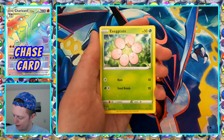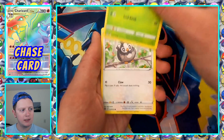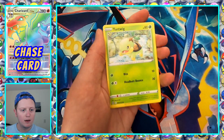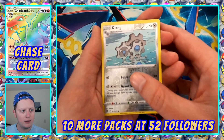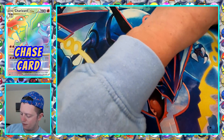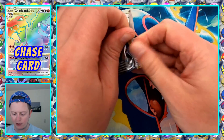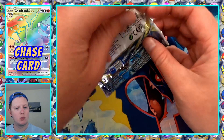Probopass. The back is black which is cool. Exeggcute. Starmie. Shroomish. Piplup. Turtwig. Reverse Holo Klink. And non-holo Klinklang. When I open Japanese packs, I can never figure out who's Klink, who's Klang, who's Klinklang — one that my brain just won't remember.